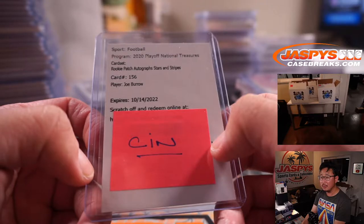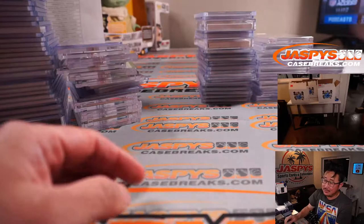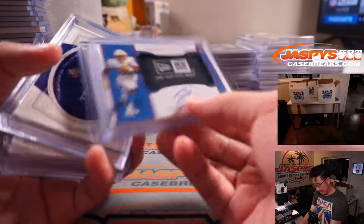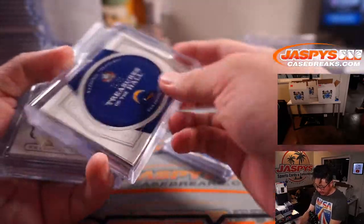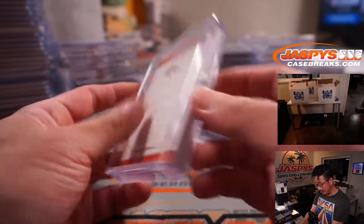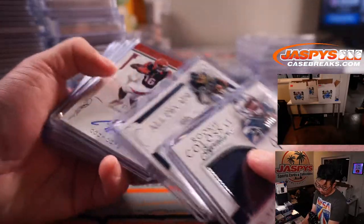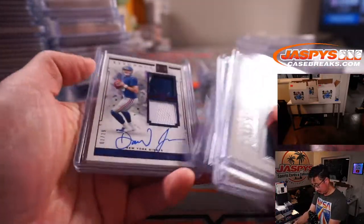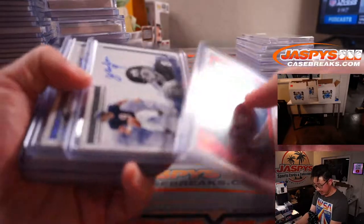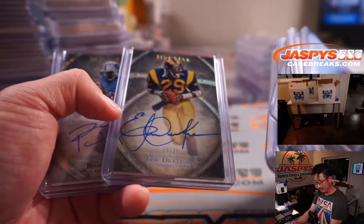Stars and Stripes parallel — Joe Burrow, Cincinnati — that was pretty nice. We got the other hits from NT as well. Devontae Booker autograph book — that's pretty cool. Daniel Jones RPA out of Impeccable, first off the line — some nice upside there as well. Old Five Star Eric Dickerson was pretty sharp.